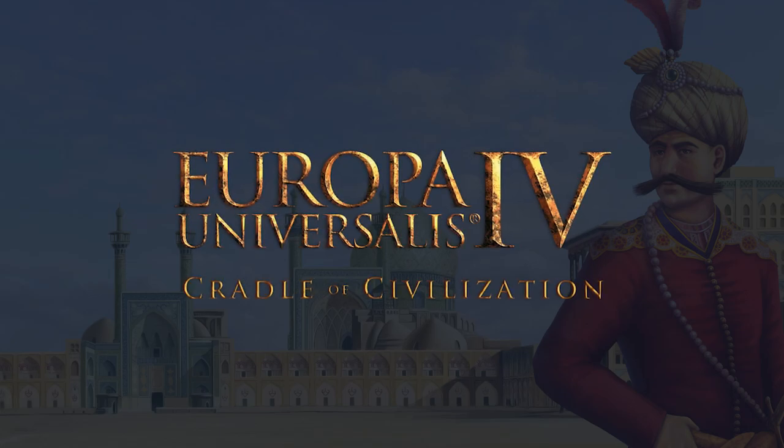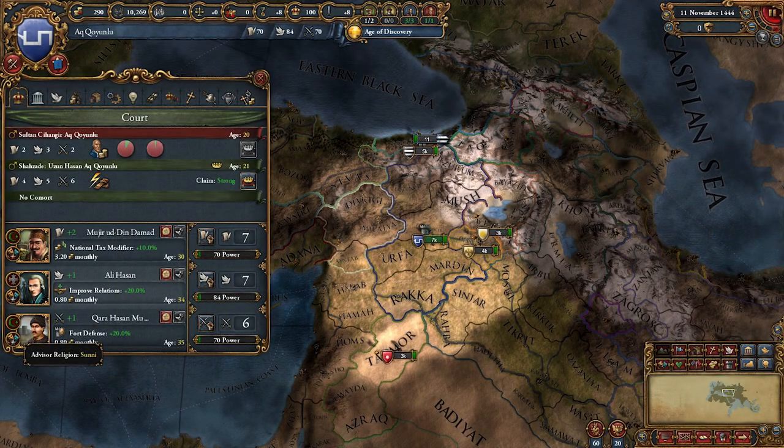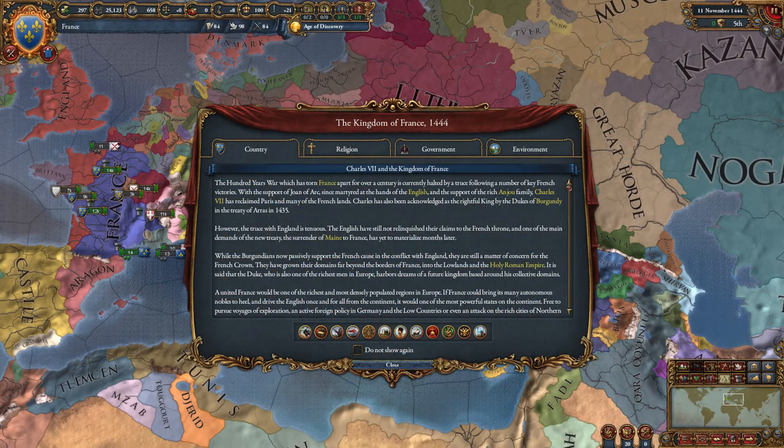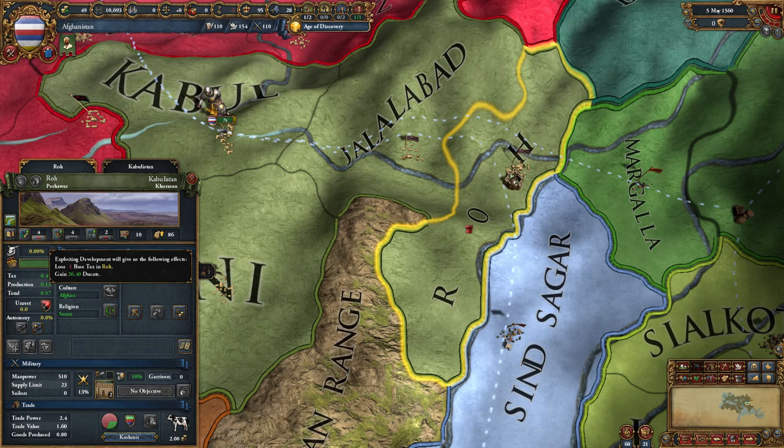Hello everybody, this is Havoc and welcome to Europa Universalis 4 with the Cradle of Civilization DLC. Today I'll be going over all of the mechanics and the notes from the development diaries over just what has changed in this DLC. This is a very large and lengthy update, so there will be timestamps in the description and comment section so you can pick and choose what you want to watch. I'm very excited about this DLC and thankful that Paradox has allowed me early access.